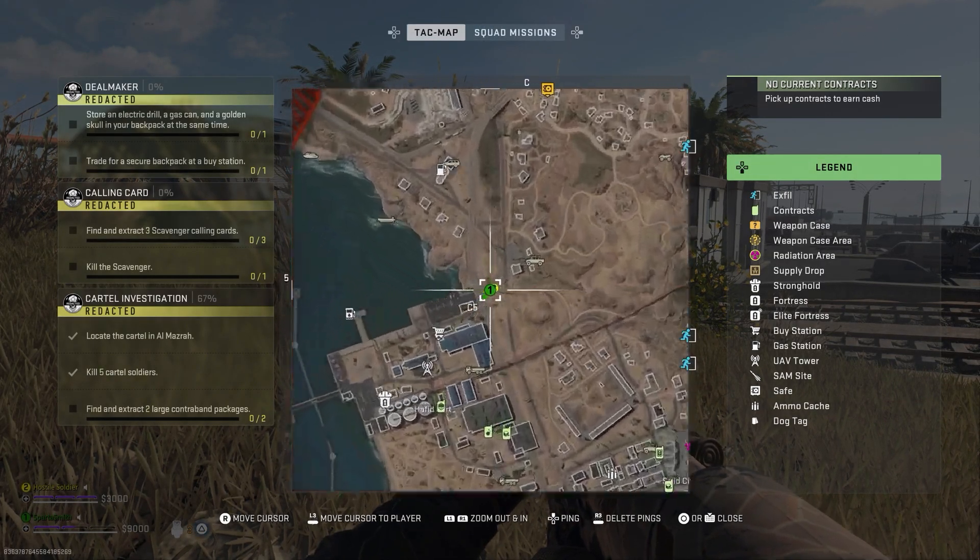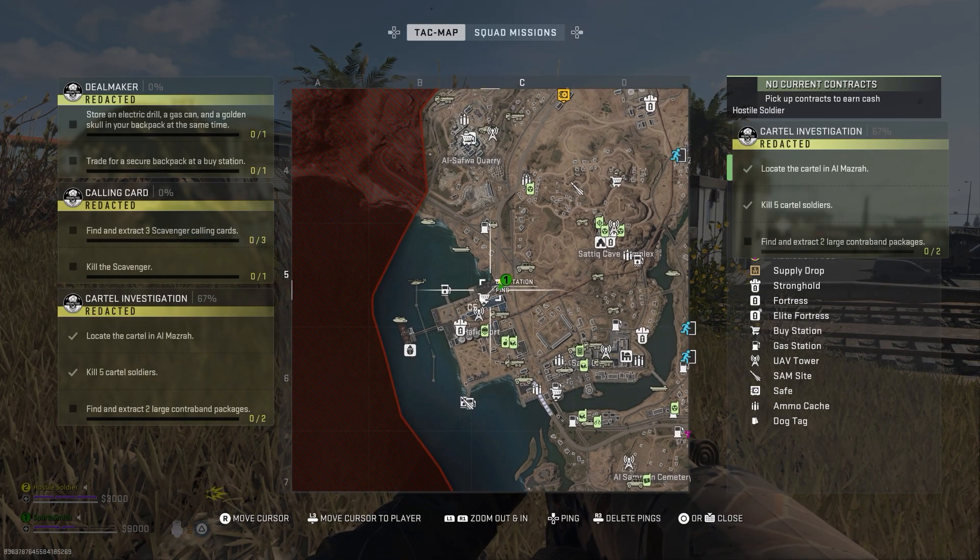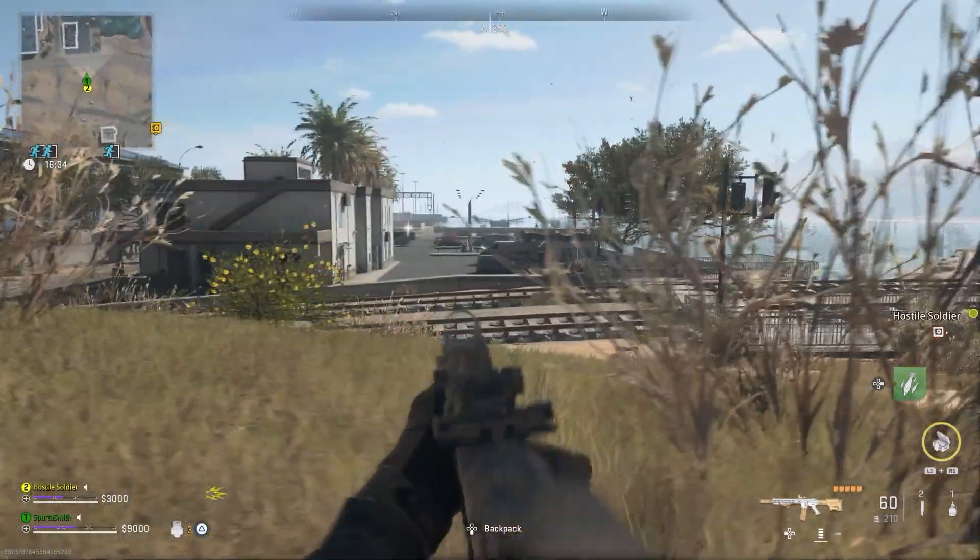There are two aspects of this mission. You need to find the cartel and then find the large contraband containers. You can find the cartel here on the west of the map at the port. There are tons around, killing five isn't an issue.